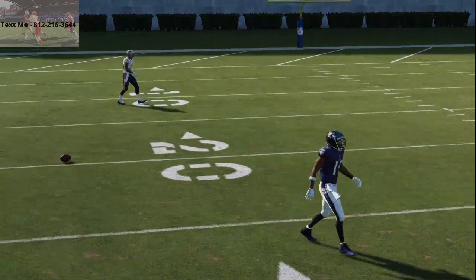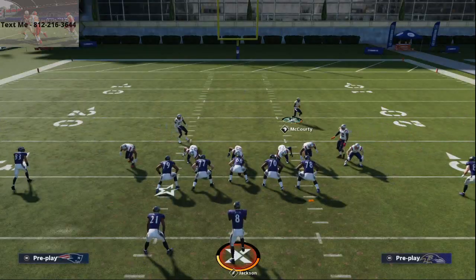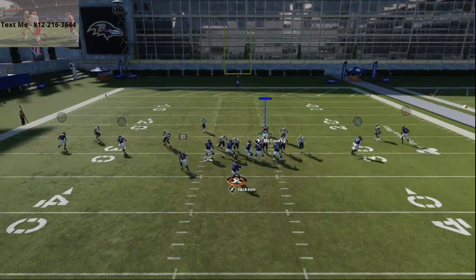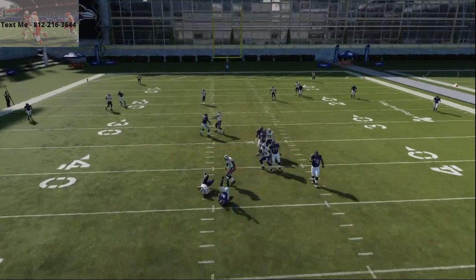The setup is very simple — it'll be in the description of this video. All you're gonna do is baseline press coverage, crash your line to the right, globally blitz one of your linebackers on the right side of the screen. I like to blitz Copeland here. Then you're gonna want to make sure you're usering somebody on the right side of the screen, and what you'll see is you're gonna consistently get some type of either edge rush or gap pressure.